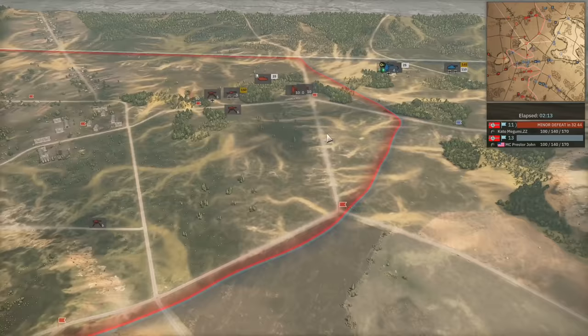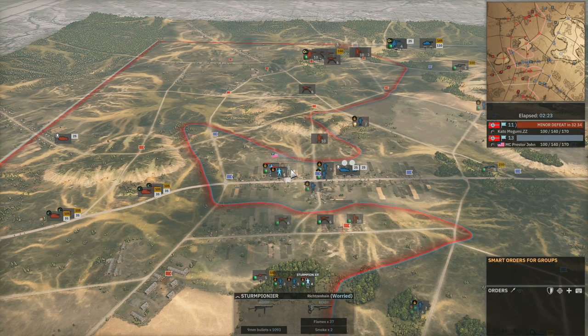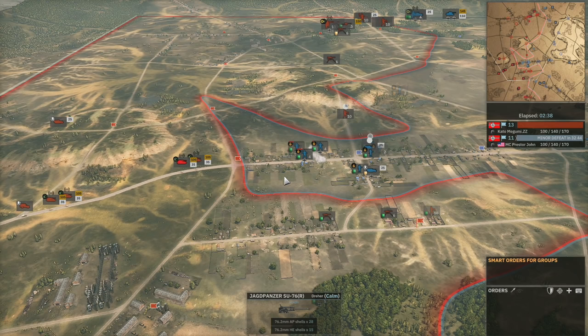ZZ is bringing both top-side flags under his command, which is counterbalancing Presta John's push into the town. Presta John is really focusing on the close-range engagement early on, and it looks like ZZ is going to be coming in with the captured SU-76s to counteract this infantry push.